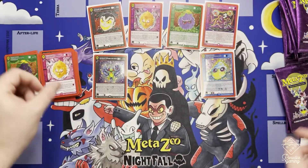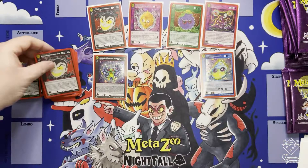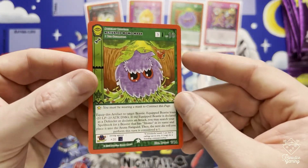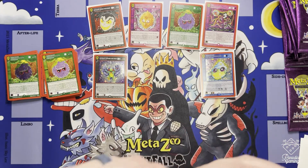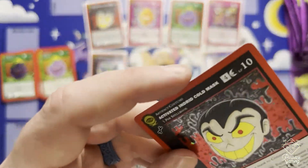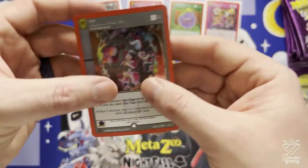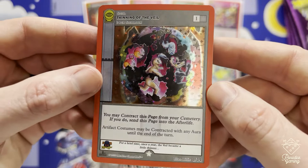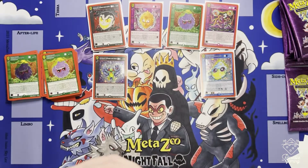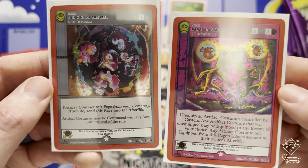Shout out to the Nightfall play mat making a surprise comeback for this video. Got a non-hollow Lechuza Mask. Next up, Ingrid Cold non-hollow mask. Activated Memo Mask. Activated Ingrid Cold Mask - first duplicate full hollow. Oh nice - Thinning the Veil! That's pretty cool. It looks to be almost the same card as Parade of Spirits but really different - pretty awesome.